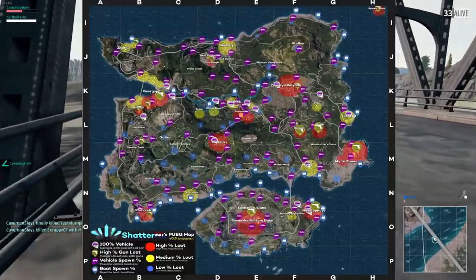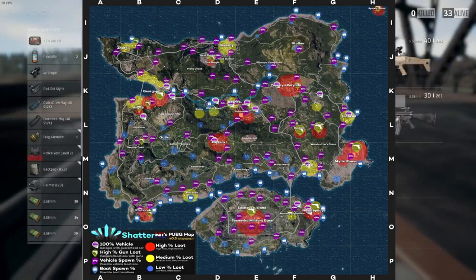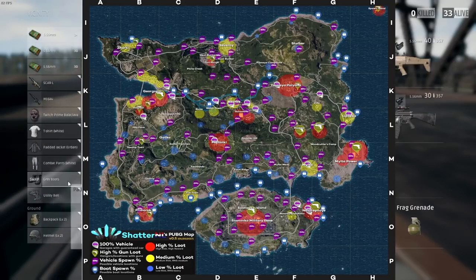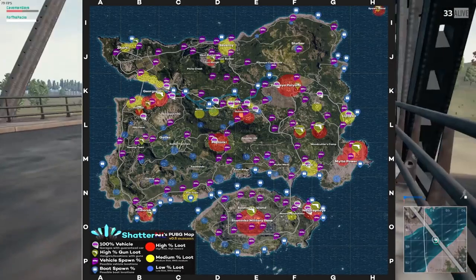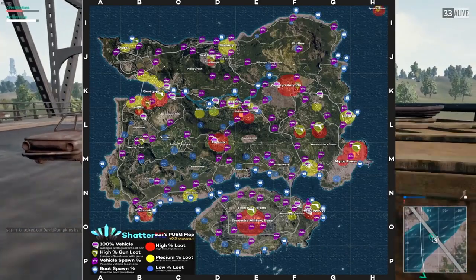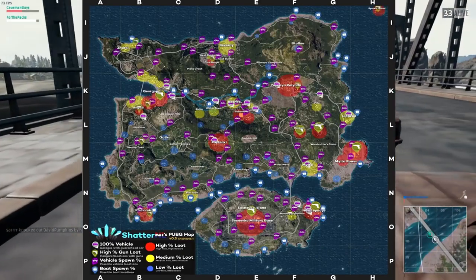Before I go into specific spots on the map, take a look at this heat map — whoever came up with this, I absolutely love you. It's super helpful for beginners and even players like me who are still kind of new to the game and want to know exactly where to land, loot, and find the best loot possible. There are many houses, buildings, and shacks where you can find the same loot, but these 6 locations have more chances of good loot spawning.